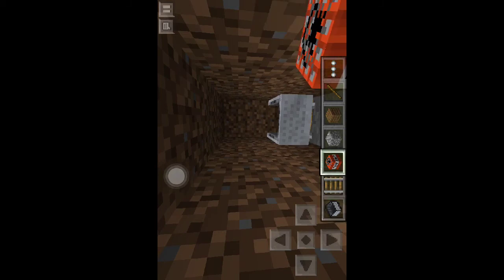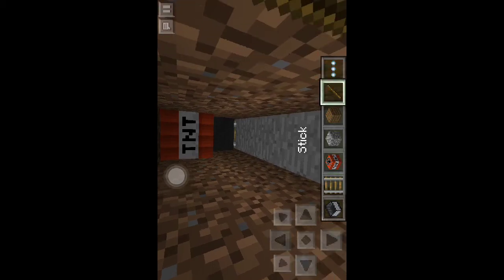And this is the glitch board — you're going to put one TNT, and one TNT, then you come here, and you're going to click right.